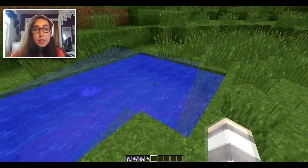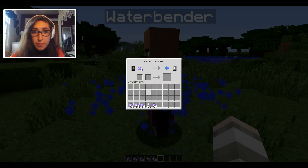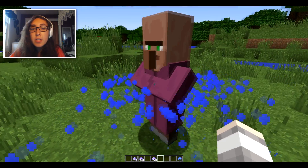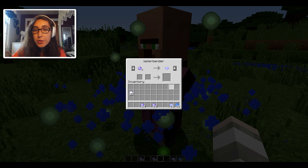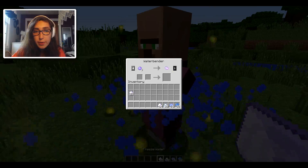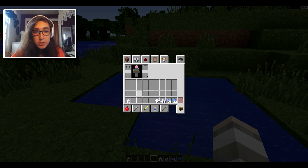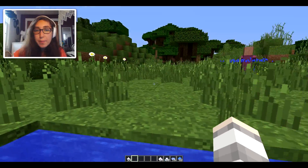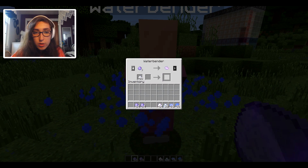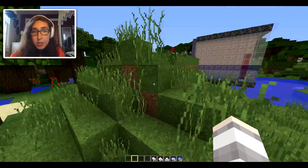Now that we've gotten tons of waterbending experience, we can bring it over to our little waterbending teacher, talk to him, and give him our waterbending experience. In return, he'll give us waterbending techniques. Let's go ahead and buy a bit of each to try them all out. We've got that one, and this one, and the last one — freeze water. We needed a bit more XP for that last technique, but now we've got them all.